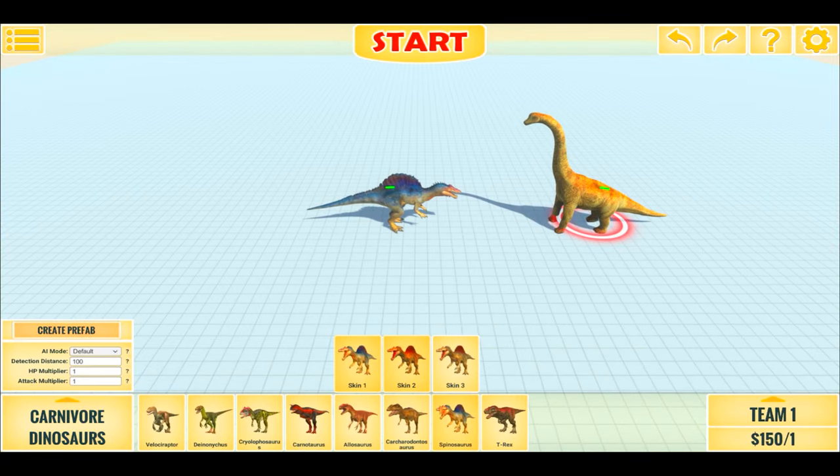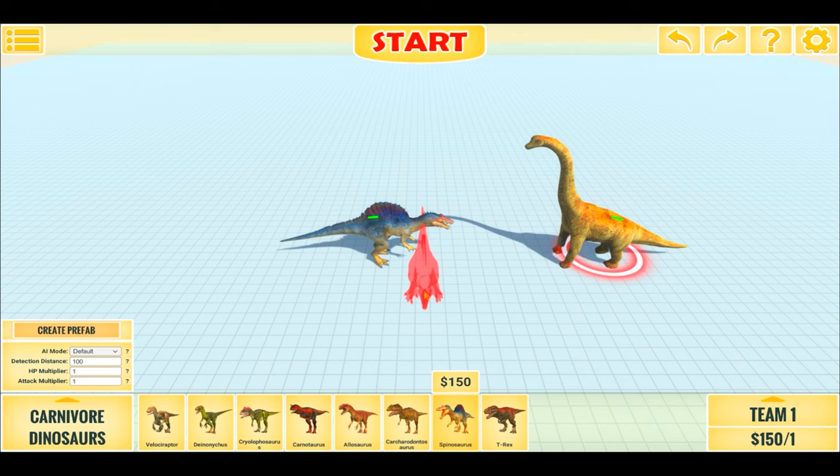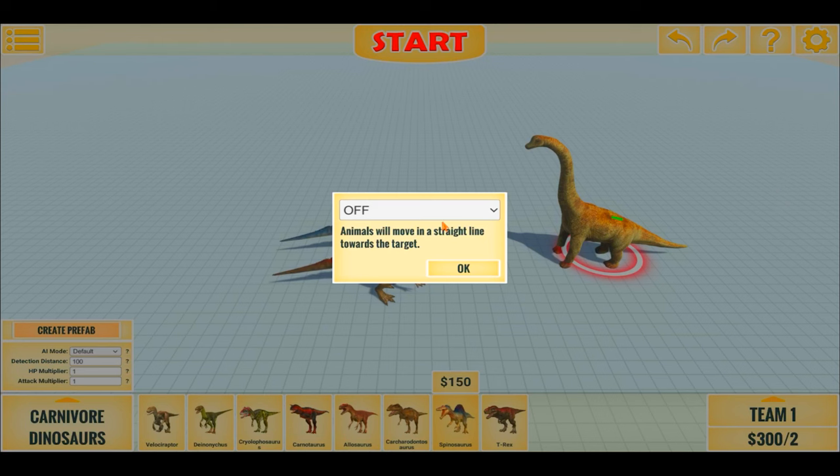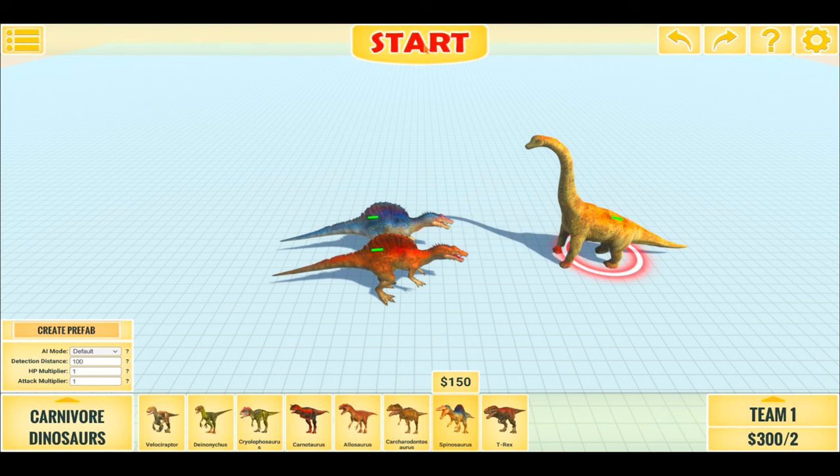Now let's add a second Spinosaurus, so 2v1. Will this create a difference? The total cost of this is 300, and the cost of Brachiosaurus is 160. Let's turn on Pathfinding and see what happens.